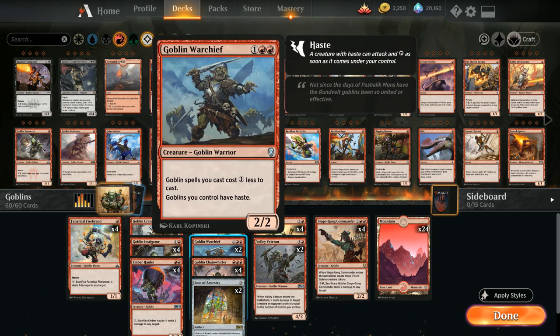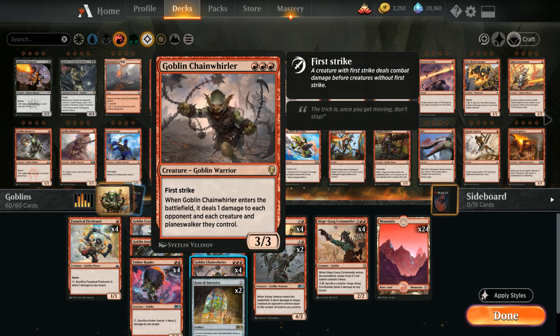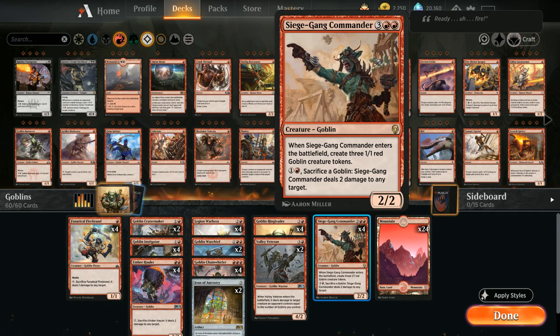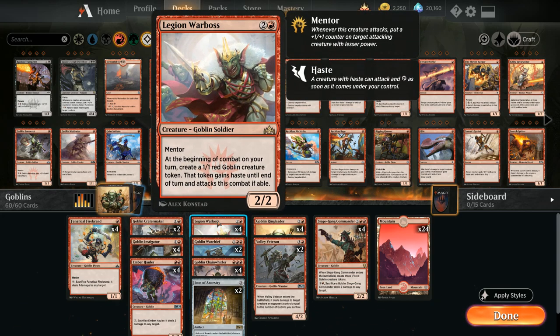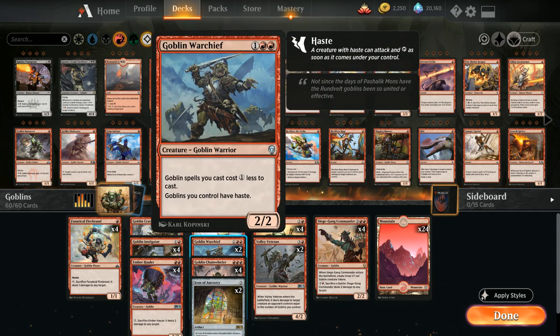Surprisingly we only have 2 copies of Goblin Warchief, whereas in older formats like Modern you might see 4. The reason is we have so many good 3-drops and many Goblins with mana costs like Ember Hauler that don't get a discount from the Warchief. That said, the Warchief is still powerful — giving all our Goblins haste including himself and a cost reduction, making it easy to double-spell; for example, 5 mana lets us play Warchief and Legion Warboss and attack right away.